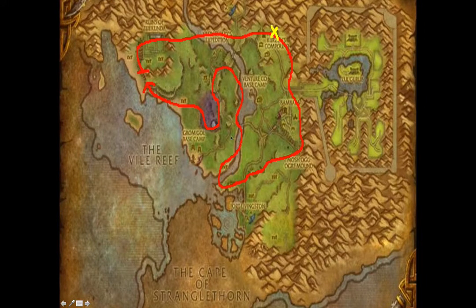This is Stranglethorn Vale, and here from level 51 to 100 you're going to be mining tin ore and silver ore, but mostly tin ore. You're going to start at the ruins and head along the mountains over to the compound where the yellow X cave is — there are several caves along the route you can optionally enter. It took me about three laps to get from level 50 to 100. Continue south along the mountain edge, go over to the ogre mound, then cut across to the water's edge, fly up the river to the expedition point, come back around to the Gromgol base camp, and continue along the hills looking for all the ore you can find.